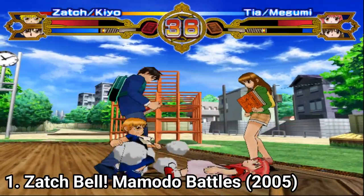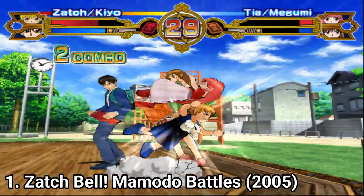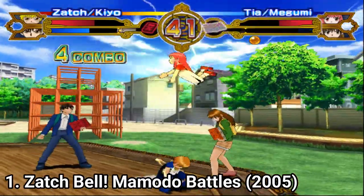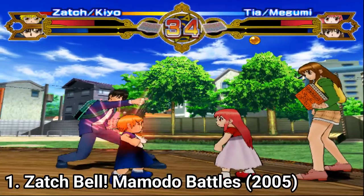You can mash one button to perform melee attacks, another to cast ranged spell attacks, and if your special meter has filled up you can hold one button to unleash a special attack that is so strong that it can make you almost win the match.